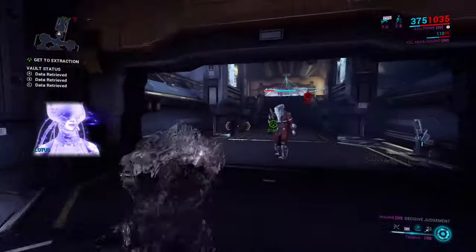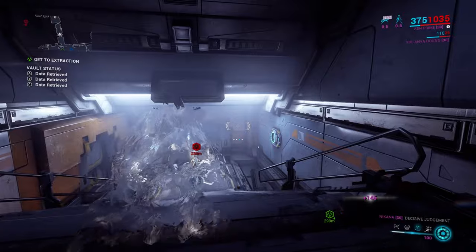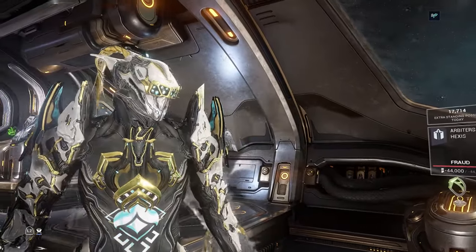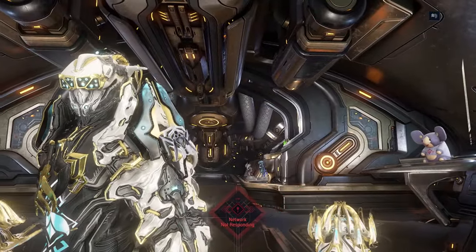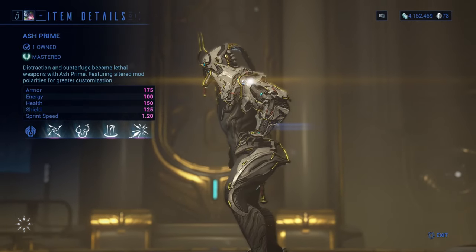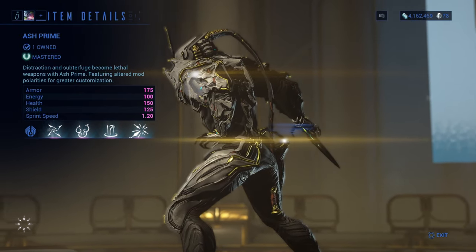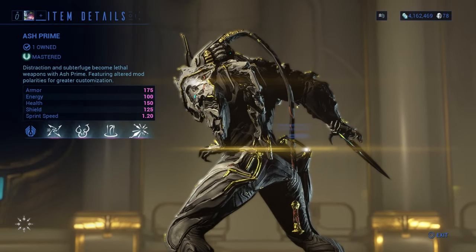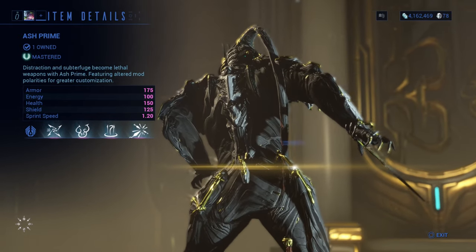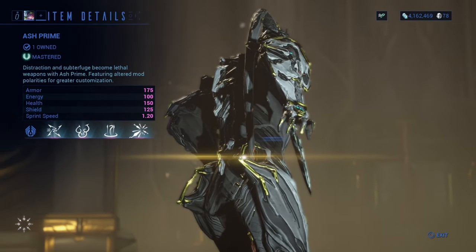Ash, as you can see, is a very helpful warframe for missions like this. He might not be the best, but that can be argued depending on how you set up your mods and what type of builds you make. Ash is a very stealthy warframe but can be a glass cannon if you want. Enemies can't really detect him that easily, so I would recommend picking up an Ash. I use him a lot for riven missions, unlocking my riven mods.